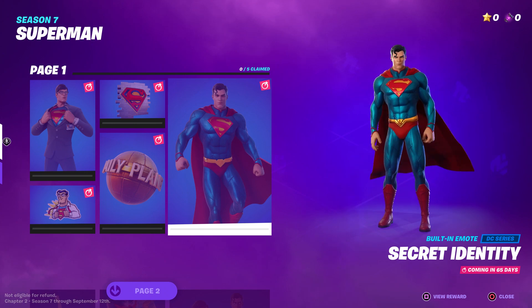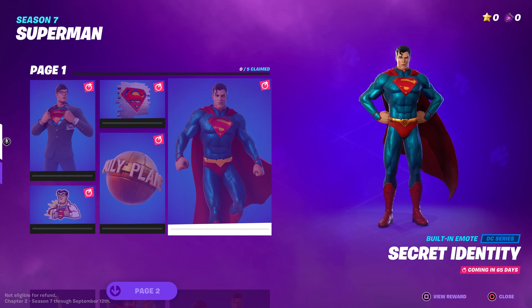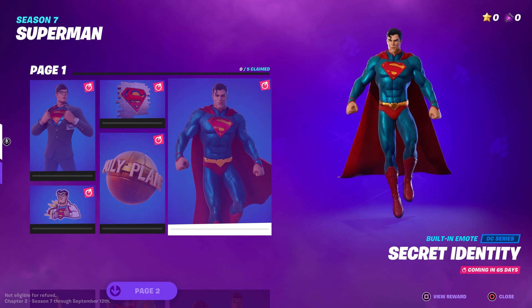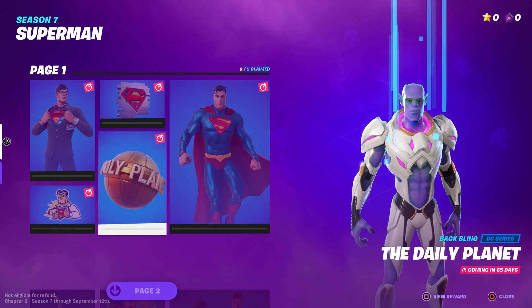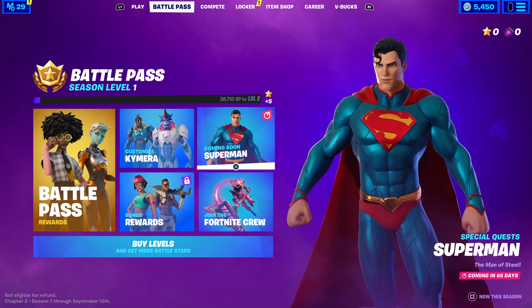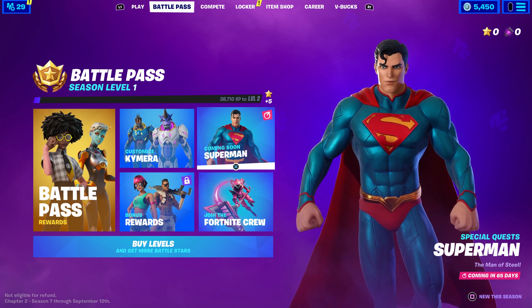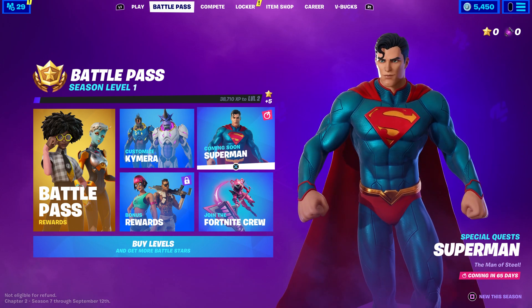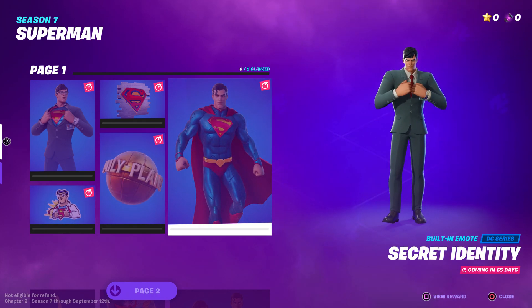If you guys did not know about stars, just look on the top right side — you see there's a star, I got zero, and then we also got the alien thing. The stars are actually the most important part. To get the stars you have to rank up. Look at your ranking next to the battle pass season level one — if you rank up you will get five stars, and once you get five stars you can actually buy the Superman.